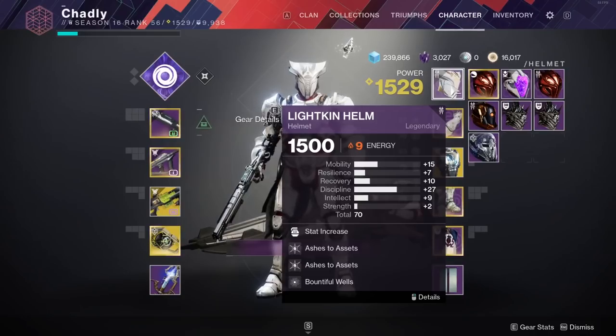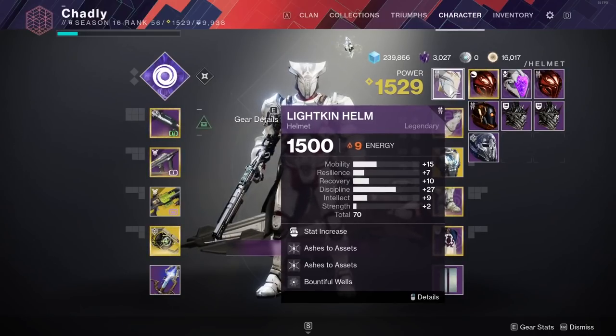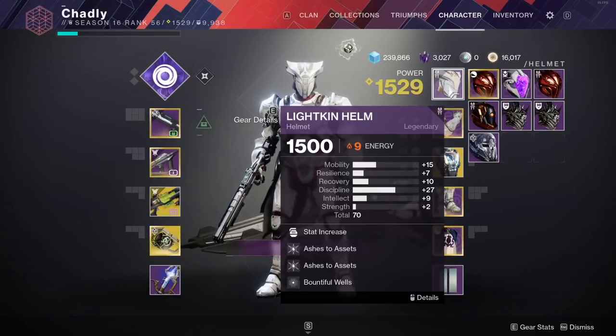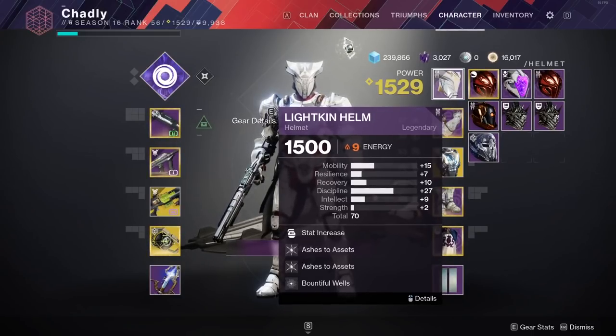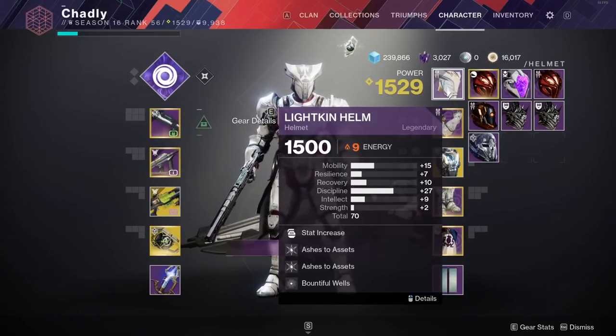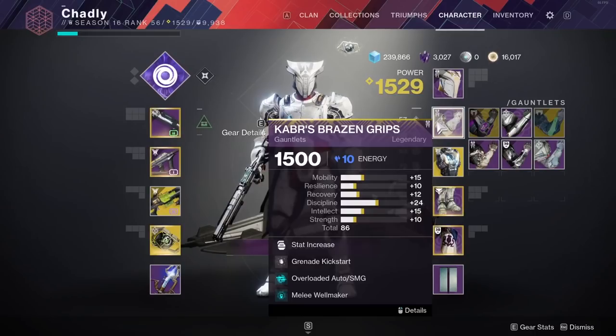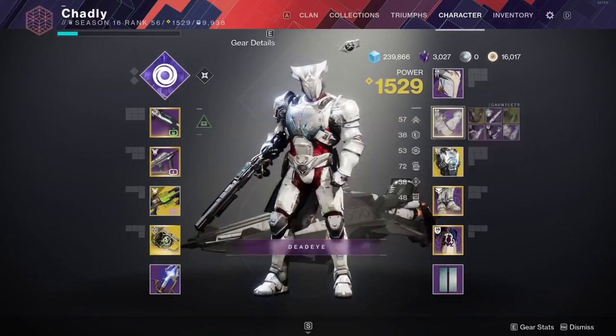On the helmet I keep it Solar so I can run Ashes to Assets and spam Ward of Dawn more. This season if you want more survivability, change it to Void and run Well of Tenacity for better survivability — completely up to you. I'd rather spam abilities more. I also run Melee Well Maker since we're throwing our shield all the time — it's a one-point artifact mod this season — and Grenade Kickstart to help keep the ability spam going.